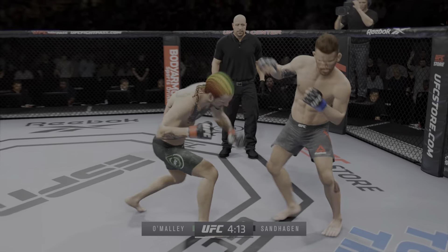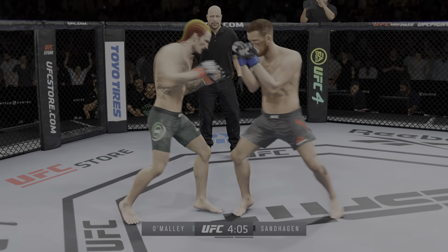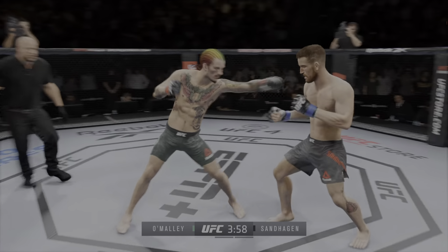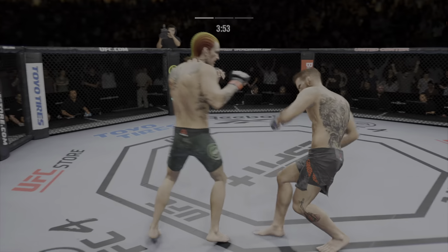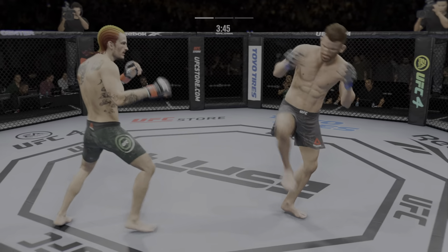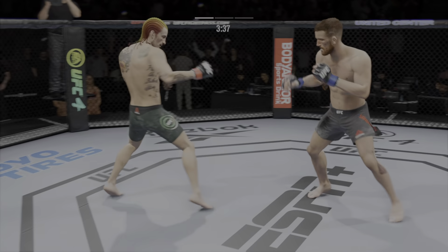That strike is blocked by Sean O'Malley. Massive head kick there — we'll see if he can finish. Straight right. Throwing haymakers out of the exchange. He loaded up on that high kick. Big left there. Game of engines right there. It would have been a good night if that one landed. Just out of range with that right hand.